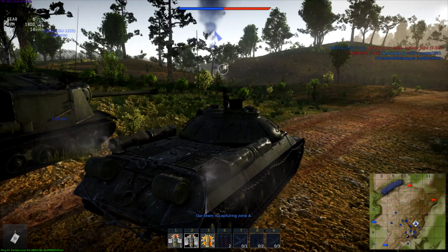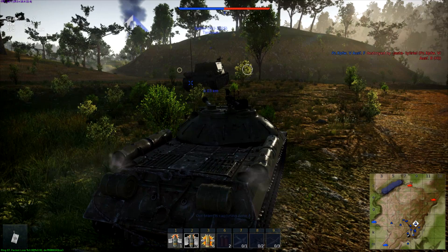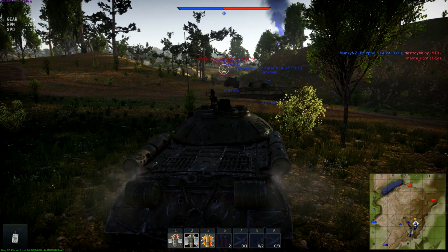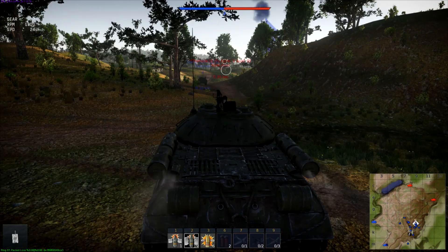So we've got an ISU-122S heading up. Where do we want to go? Yeah, we want to go left. The tank's reverse rate is kind of low. We've got a Panther up here — shouldn't be a problem for us, even with his pretty good penetrating 75mm gun.